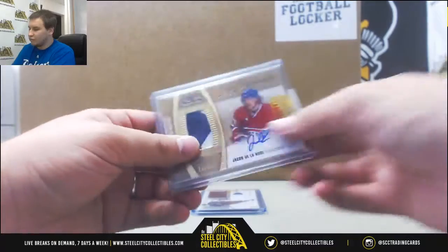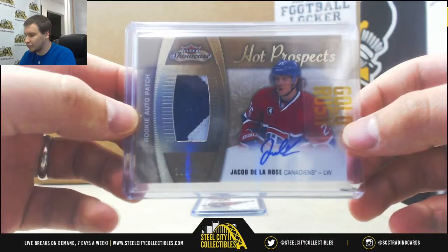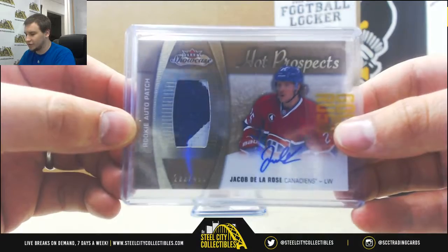We're going to start off with a rookie patch auto of Jacob De La Rose for the Canadiens. Number 222 of 499 from 15/16 Flair Showcase Hot Prospects.